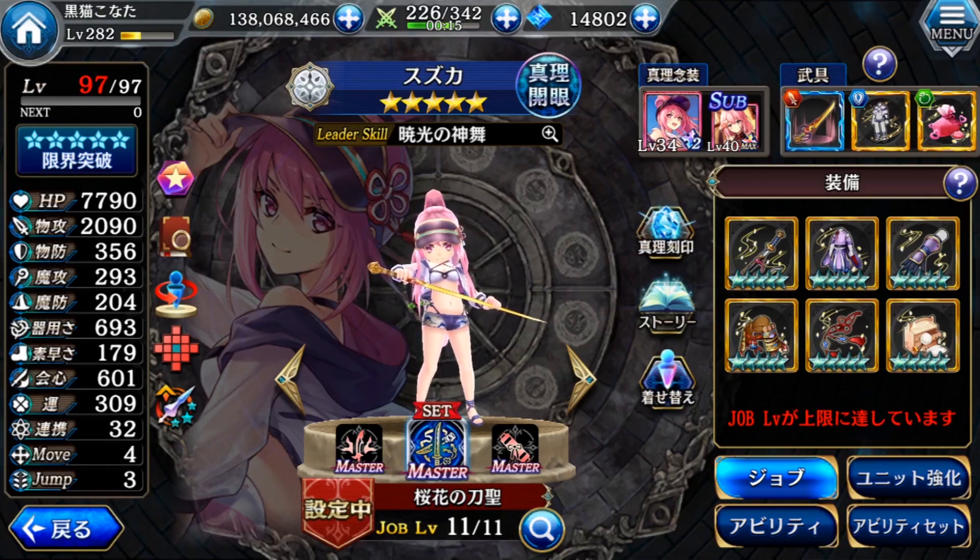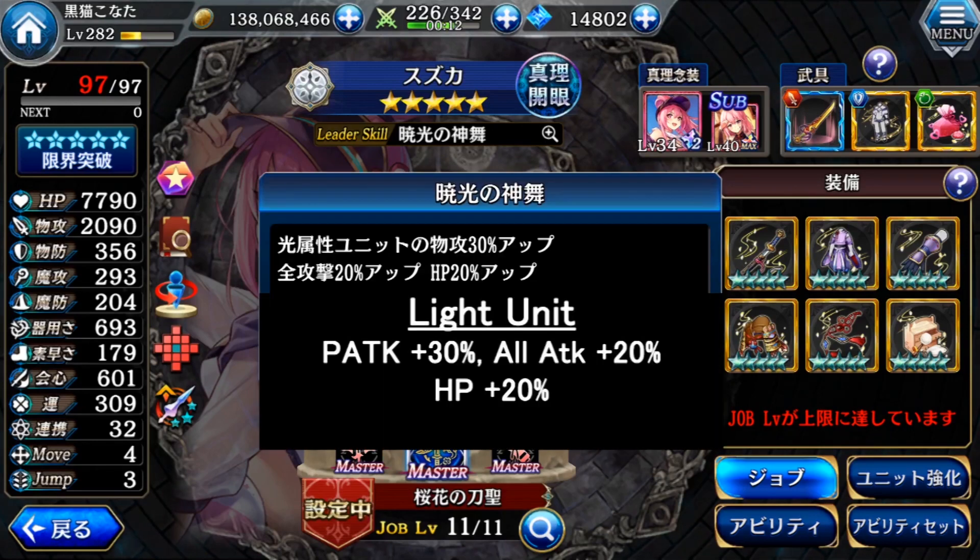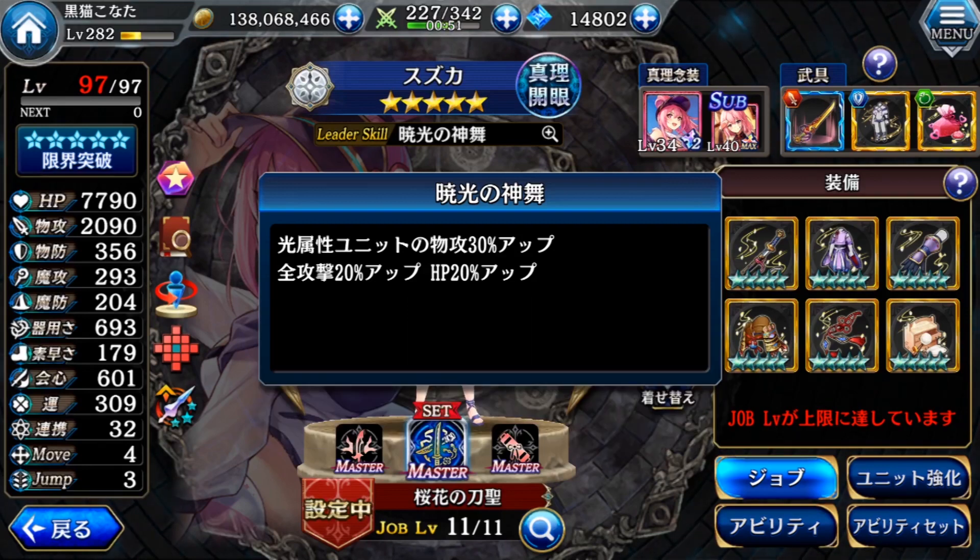For her leader skill, this is a third gate bonus. It increases physical attack 30%, all attack 20%, and HP 20%. So this leader skill is very good for light attackers.